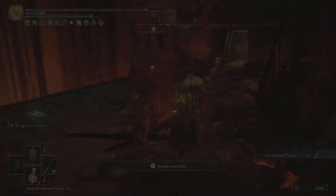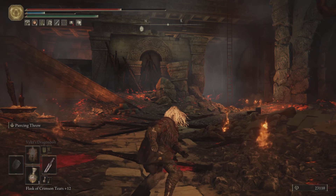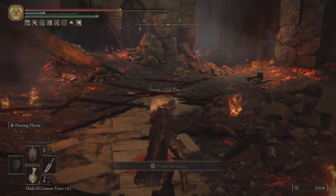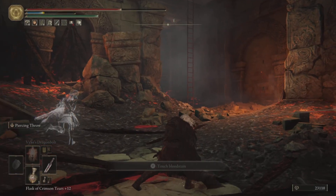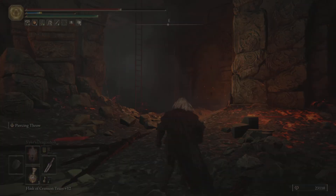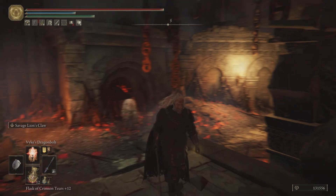That's the one featured in the trailer that was so cool, that had the throwing animations. There's the heavy attacks, here's the quick attacks, and then here is the Ash of War Piercing Throw. Very cool — doesn't use any FP. Excited to use that.